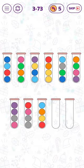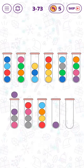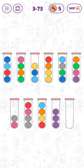Let's start by putting those three purple bubbles in this empty tube. Then we can move those two red bubbles into the second empty tube.